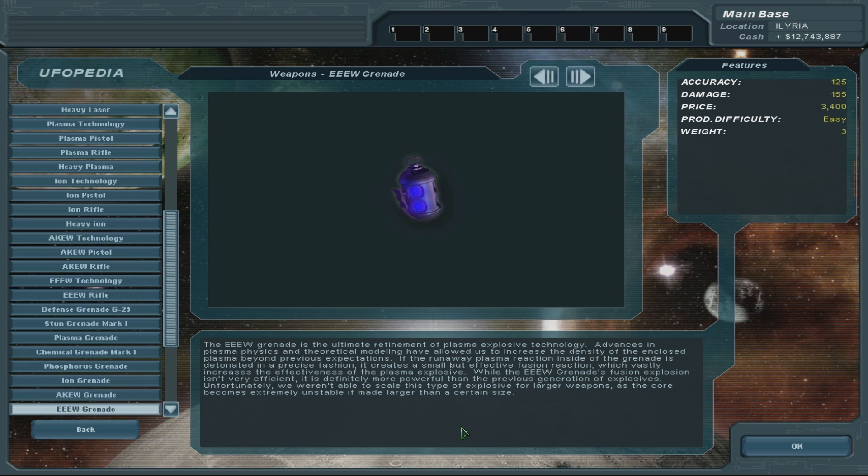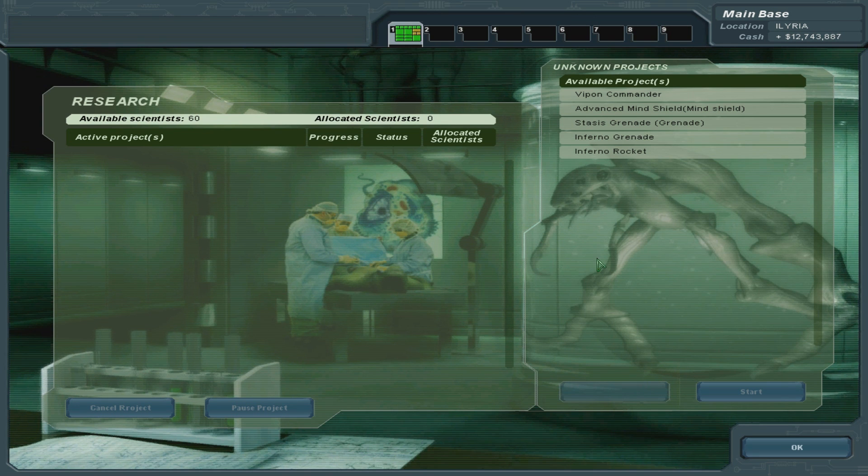While the EW grenade's fusion explosion isn't very efficient, it is definitely more powerful than the previous generation of explosives. Unfortunately, we weren't able to scale this type of explosive for larger weapons, as the core becomes extremely unstable if made larger than a certain size. I thought they couldn't make it smaller, but apparently they were talking about miniaturization before, but they also can't make it bigger. Well, that sucks.